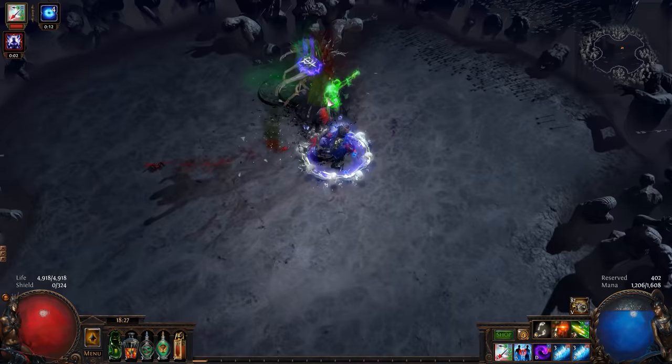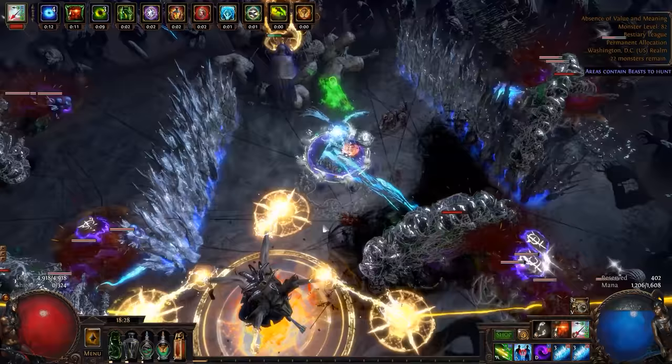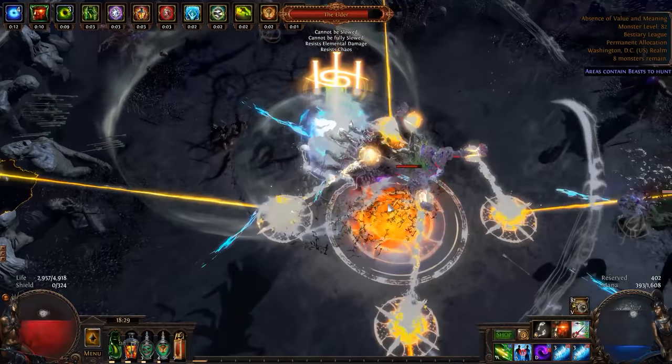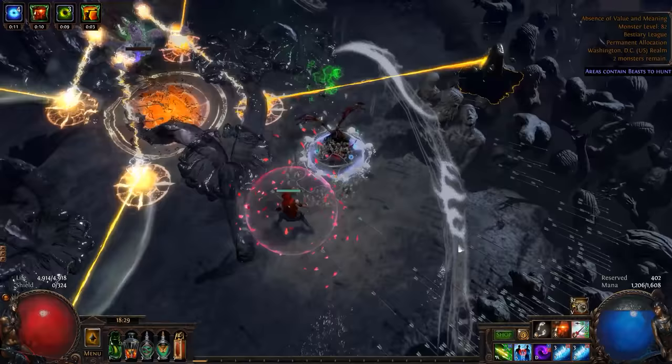For playstyle, we simply enable Blood Rage, roll our flasks, and Phase Run through enemies, releasing a few quick Tornado Shots to begin their quick slip into the afterlife. Remember that we are applying a damage over time, so you do not need to shoot enemies until they are dead. I found that around two-thirds to half life left on the enemy, they would quickly succumb to the poison stacks. For heavy single target, simply drop your Wither Totem and Barrage them down. Poison stacks should begin to really shine once the target drops below two-thirds life.